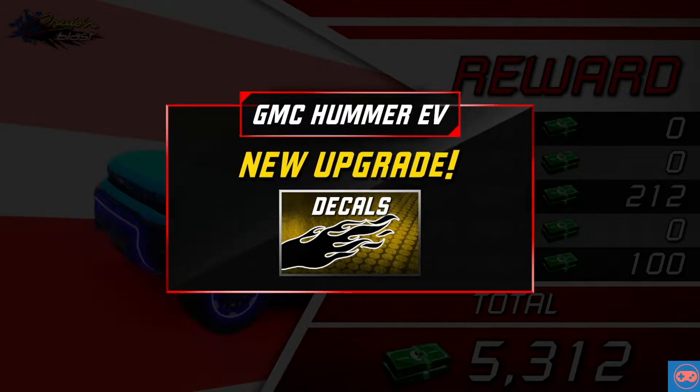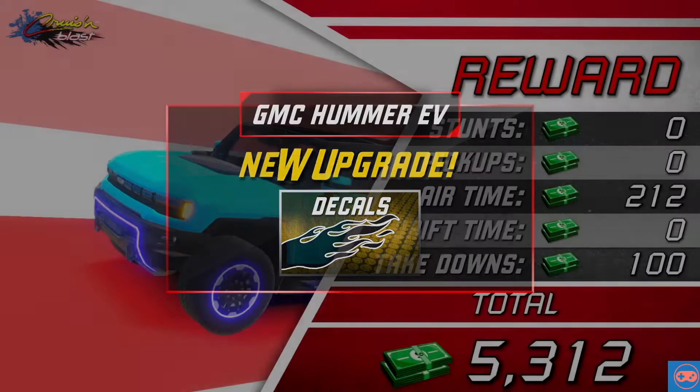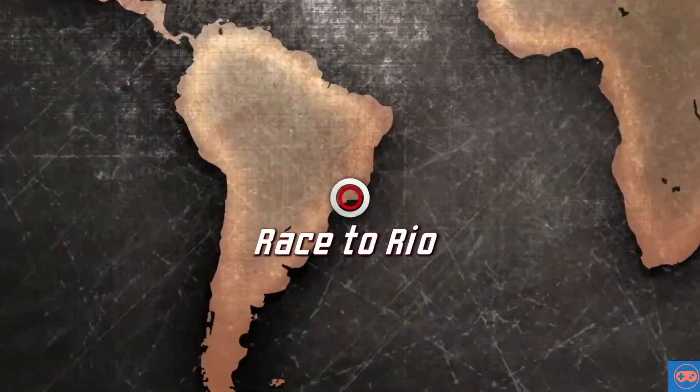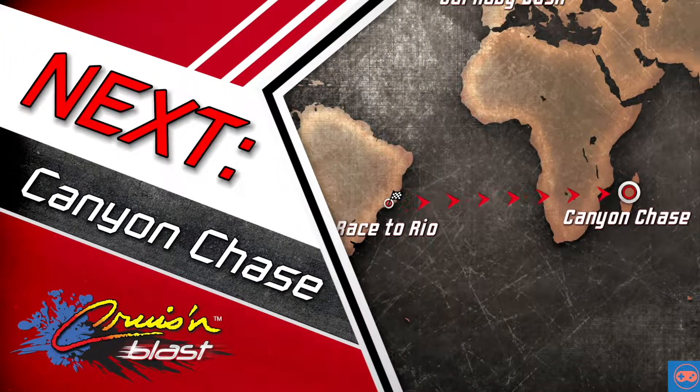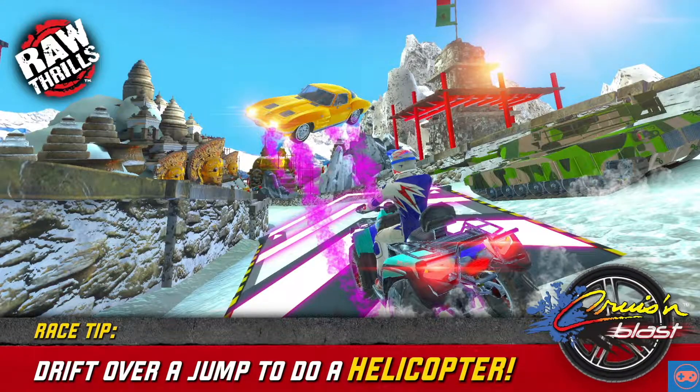By the looks of it you upgrade decals — I'm not interested in decals. I need stuff to make me faster because I'm not the greatest racer. Canyon Chase. Is that Madagascar? Jump or drift over a jump to do a helicopter. Rightio, gotcha. Let's see how we go.